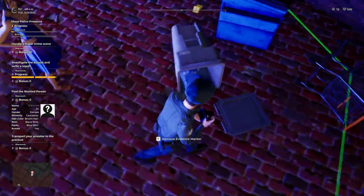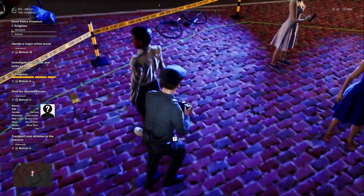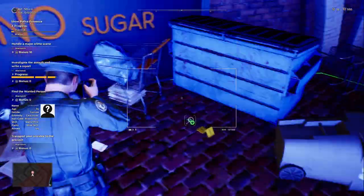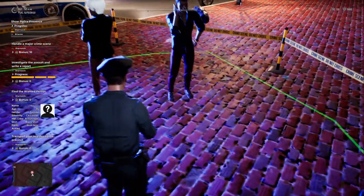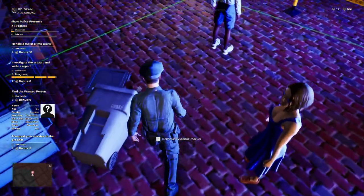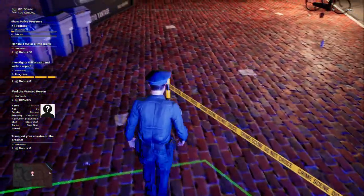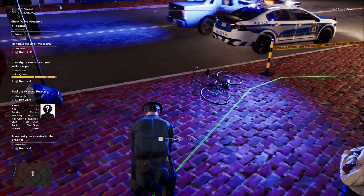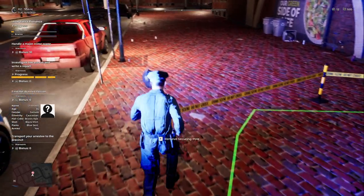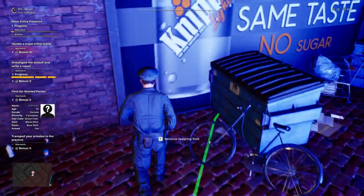Alright, well, we're not going to waste any more time on this. Let's grab our stuff, because I believe you have to do that. We're going to grab up all our things and we're going to head out. We're going to go find this wanted person. Female, Caucasian, brown hair, black shirt, blue skirt. Just taking a quick look to see if there's anything that we missed — no, I think we're good.